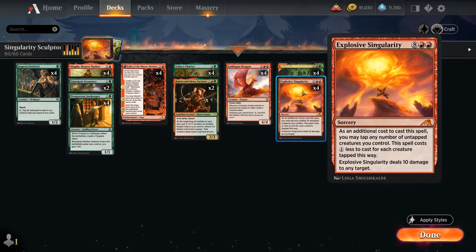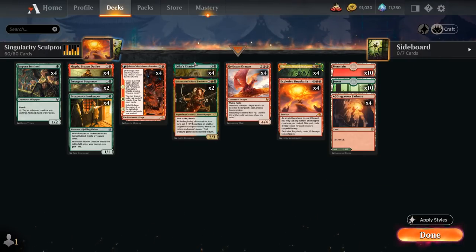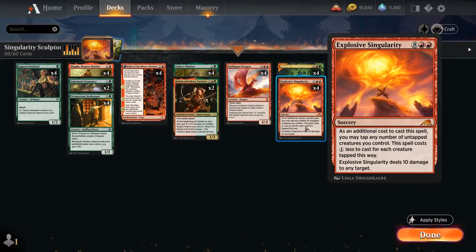Looking at the rest of the deck, we've got some of the usual suspects in red and green: Selesnya's Chariot and Goldspan Dragon. They're both synergistic with Singularity — Chariot makes a pair of 2/2 green cat creature tokens when it enters, and we can copy our tokens when Chariot attacks. Goldspan Dragon makes treasure tokens when it attacks or becomes the target of a spell, and we can sacrifice those treasures for twice the mana to help ramp into the 10-mana sorcery.